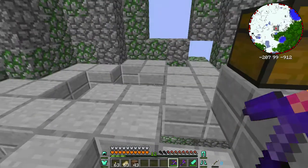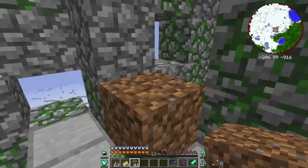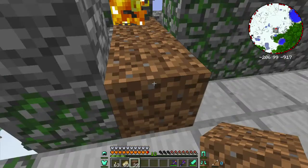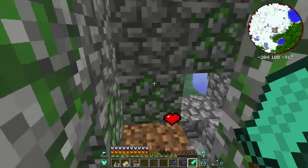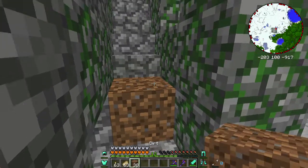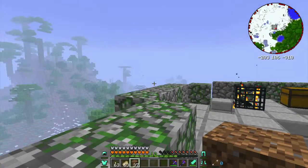That blaze is down. We're close to the top floor. As we're getting higher, just like with any battle tower, you get more and more holes in the floor. The difference here is that the holes are also included in the stairs. And the blazes, of course, can fly, so they don't have to worry about falling through the holes in the floor.